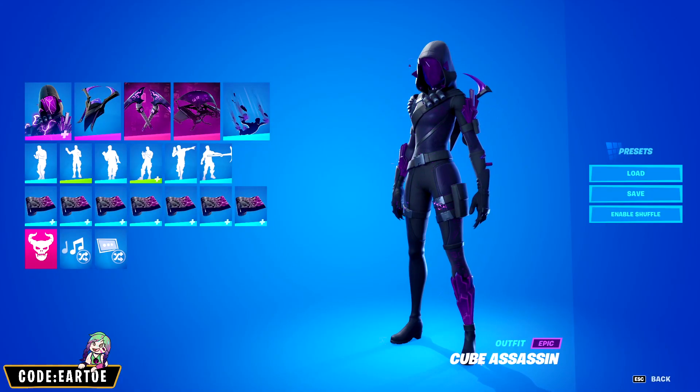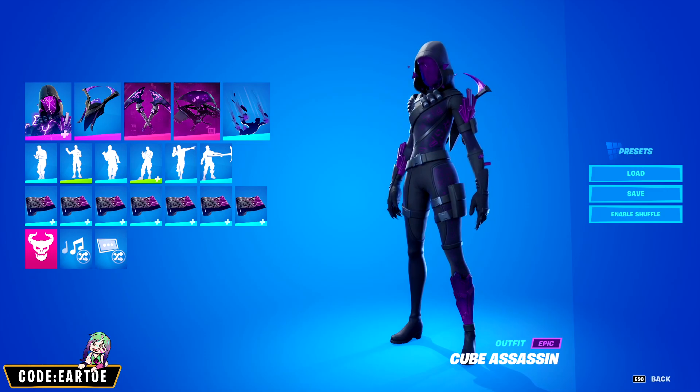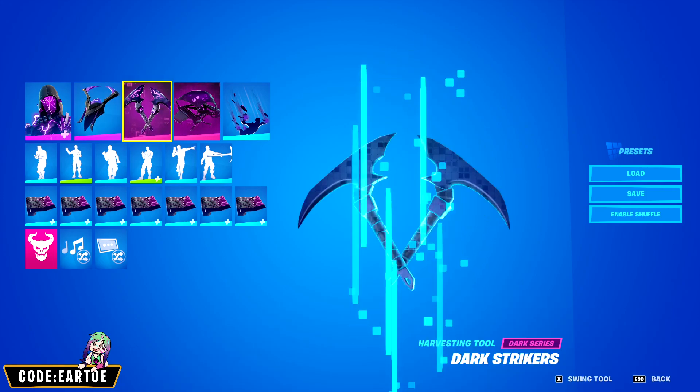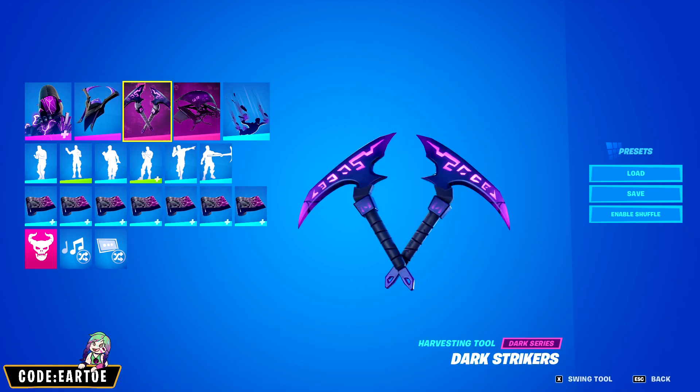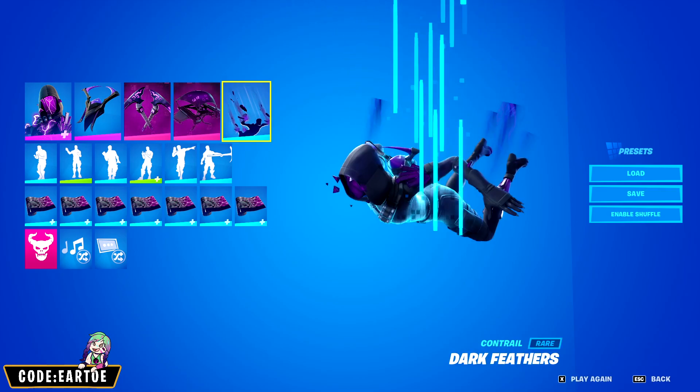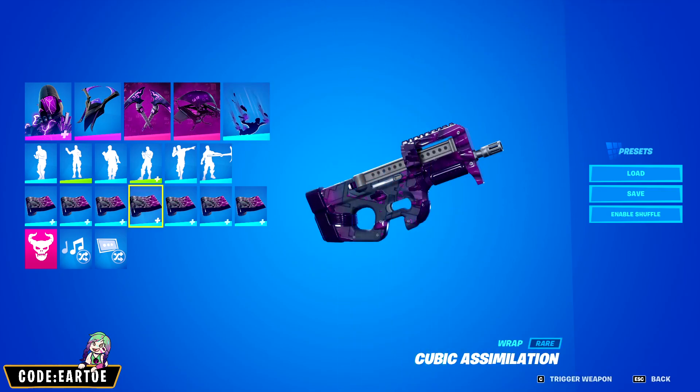Starting off we have Cube Assassin for every single combo. I'll explain once we go in game, but this is what I have. For the back bling, Dread Shield. For the pickaxe, Dark Strikers. For the glider, Dark Glyph. For the contrail, Dark Feathers. And for the wrap, Cubic Assimilation.